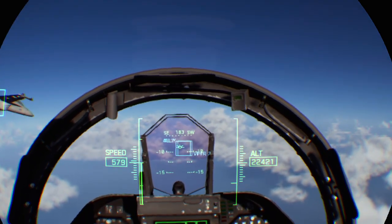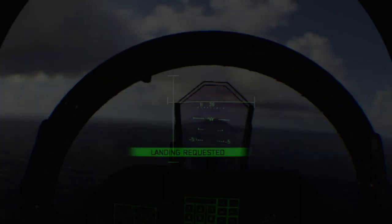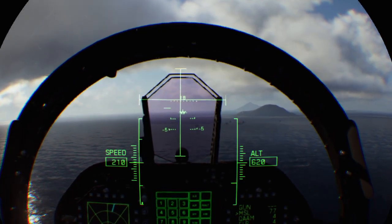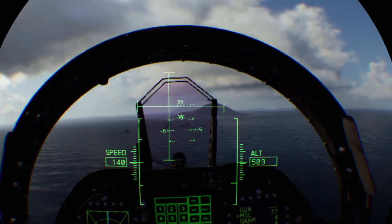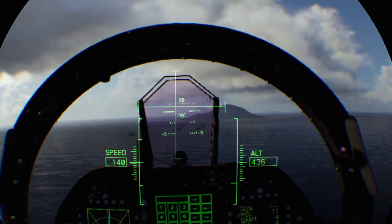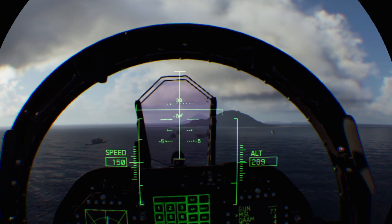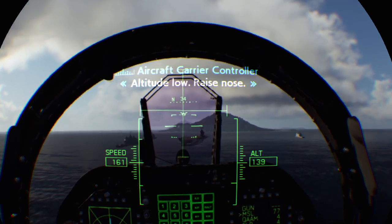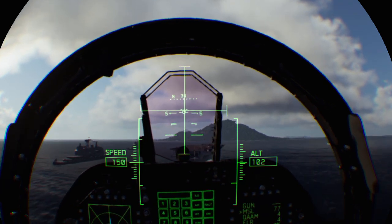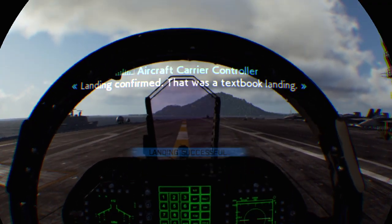Return to base. This is the Albatross control tower. AWACS Sky Eye, we'll take it from here. 2 miles. You're too fast! Lower speed! Adjust heading to the right, bank left! 1 mile. On course. Go! Go! Go! Altitude low, raise nose. Landing confirmed. That was a textbook landing. Nice work. Now go and get some rest before your next sortie.